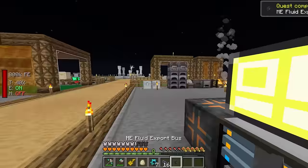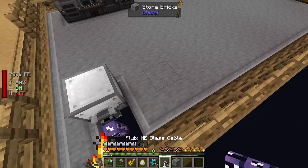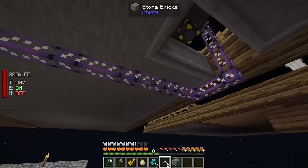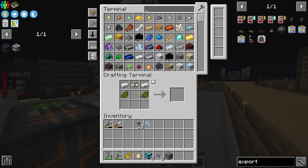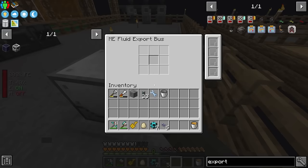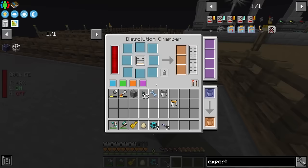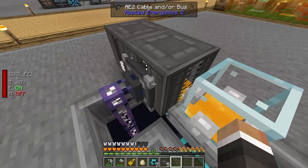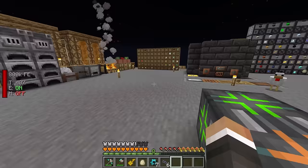Let's make one more piston and get that fluid export bus. If I throw down the fluid export bus here and run cable down and around to our pre-existing cable on the opposite side of this platform, we should be able to tell that export bus to automatically export honey from the jumbo tank to the dissolution chamber. Right now it's got one bucket in. Let me grab a bucket of honey out of the jumbo tank and put it in the export bus — that should begin exporting honey. However, it's not doing that currently; we actually need a fluid storage bus, not a regular storage bus.